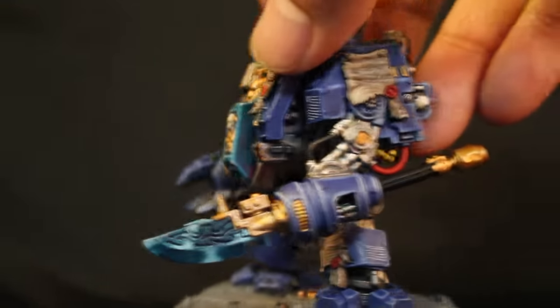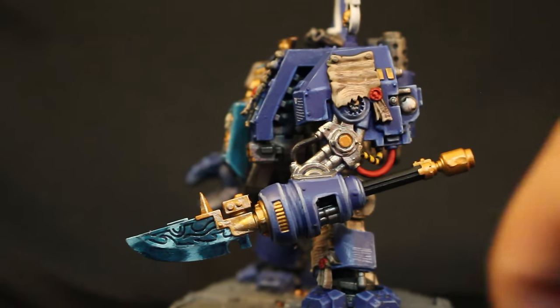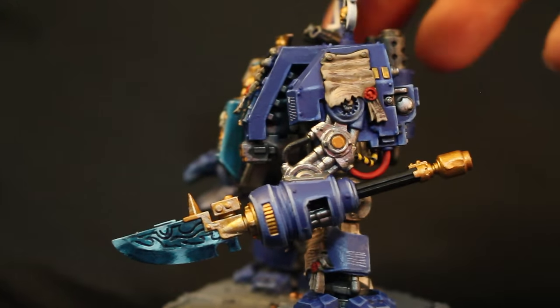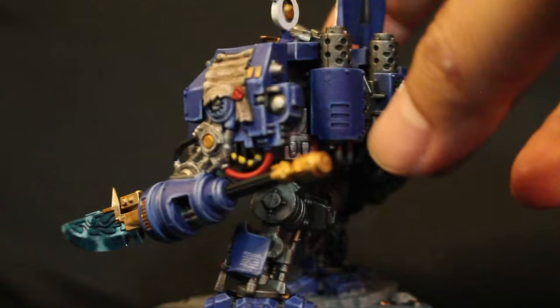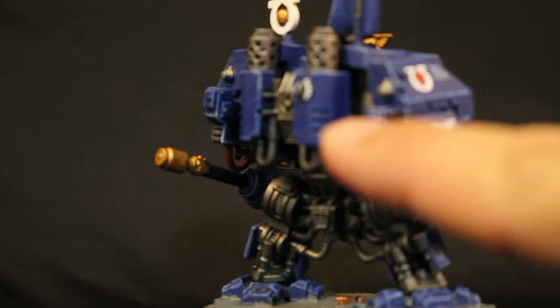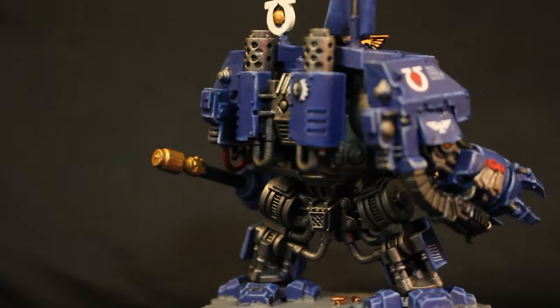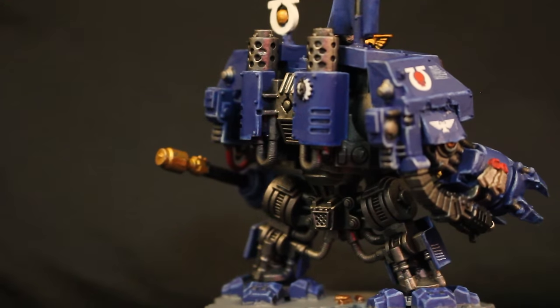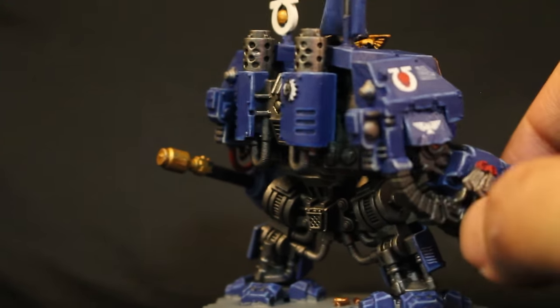You want to make those edge highlights really obvious on the areas of the model that have hard edges, so that the eye can really pick them up — like here on the back of the arm, you can really tell. Even on the vents, what I did was I put my highlight color on the upper areas and on the sides of the vents. For each one of those it will add a little bit of definition and color.